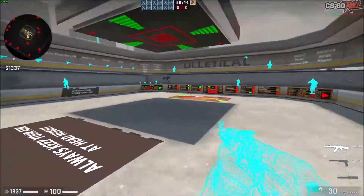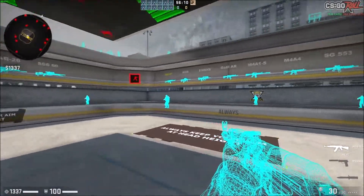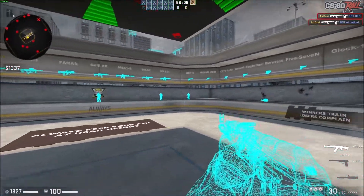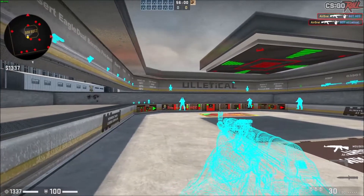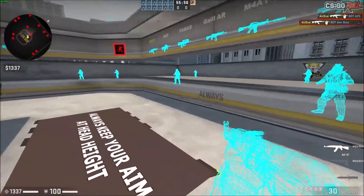It's not a hack — I'm tempted to call it one, but it's just a command you can experiment with in your own custom lobby. Now you can see all the players through walls. If I back up, I can still see this guy's legs, and if there was a whole wall here I'd still be able to see them.